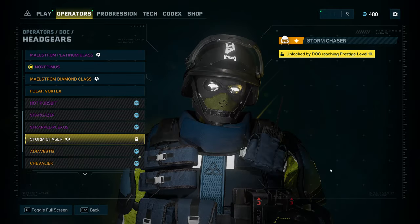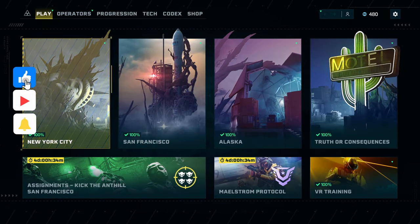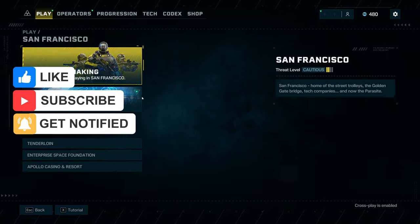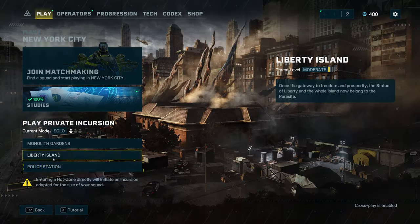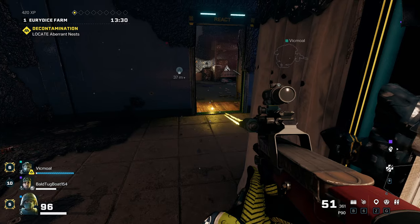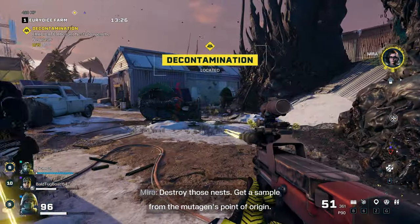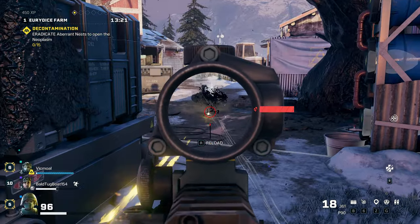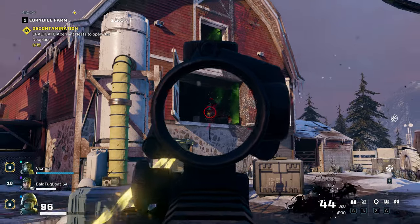One way is solo critical because you get the most XP. I like to do the San Francisco Tenderloin because it's kind of wide open. New York City, Monolith Gardens or Police Station — those are really good just because they're kind of wide open in the space. I like to do solo critical on those maps because they're nice and easy, for me at least.